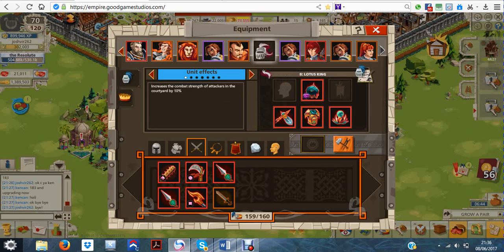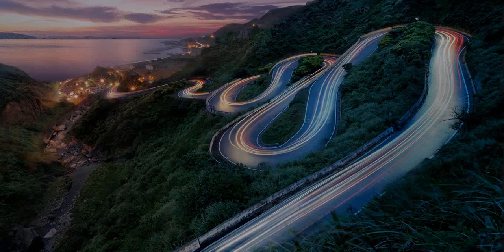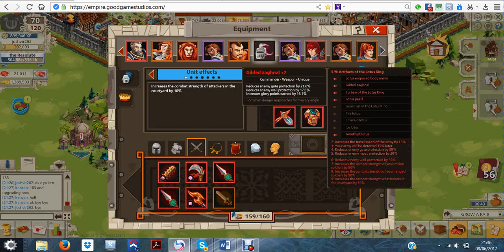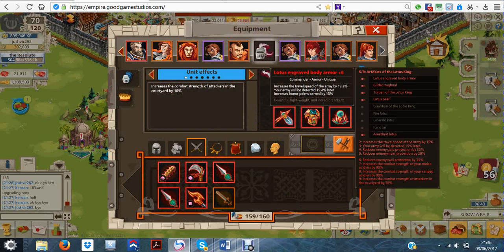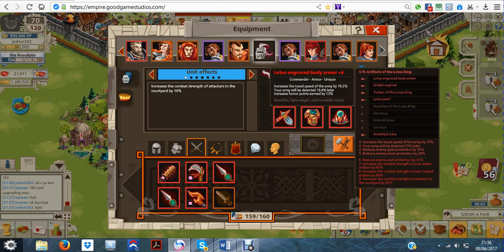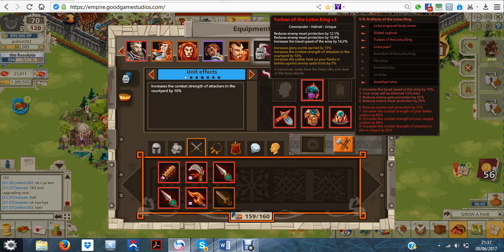At the moment I haven't completed it — I've been quite busy so I haven't really got that many points. I've got the weapon which is gate, war, glory, and then the breastplate which is speed, late detect, honor. I've never seen a unique piece with honor bonuses before so I found that a bit strange. I've got the artifact that does war, gate, late detect, and the helmet that does moat and speed reduction, and the gem that does glory, courtyard, and flanks.